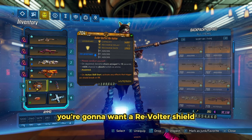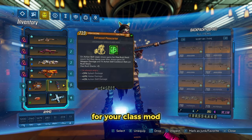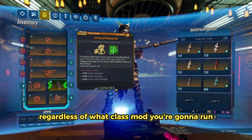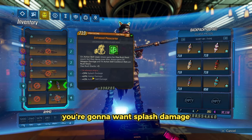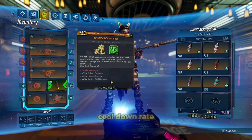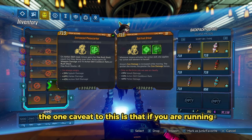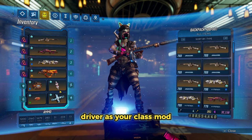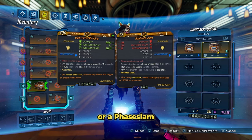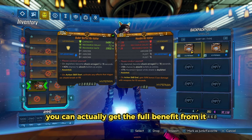For your shield, you're going to want a Revolter Shield with the Action Skill Start anointment. For your class mod, you're going to want a Phase Zerker. This build actually works with most other class mods. Regardless of what class mod you run, you're going to want Splash Damage, Melee Damage, and Action Skill Damage. You can also get away with Action Skill Cooldown Rate, Magazine Size, and even Grenade Damage. The one caveat is that if you are running Driver as your class mod, then you're going to want to use a level 1 Revolter with an ASC or a Face Slam Melee Damage Increase anointment, so you can get the full benefit from it.